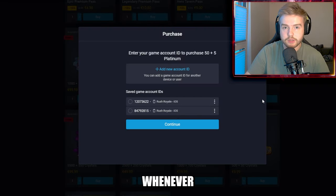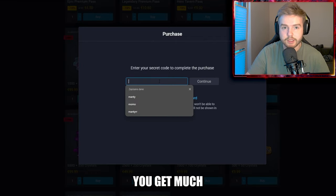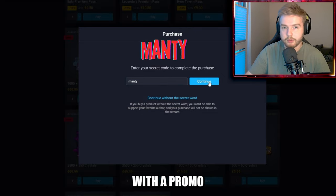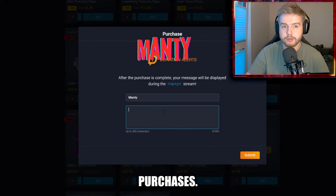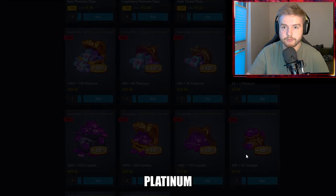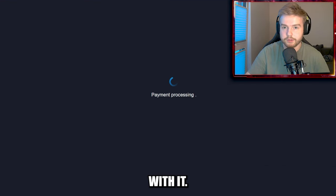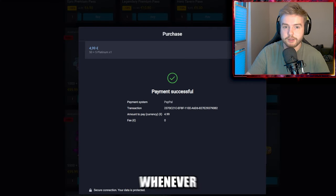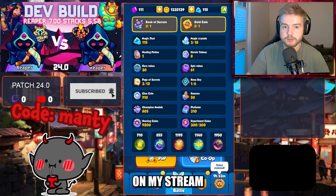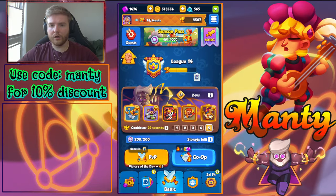Did you guys know that whenever you buy something in Rush Royale market you get much better prices than in the game client? You can support your favorite content creator with a promo code, and you can also limit the number of your purchases — instead of several mini transactions, you can buy platinum and then buy in-game stuff like gems, passes, or deal offers. If you want to support me, please use code 'monkey' whenever you purchase in the market.